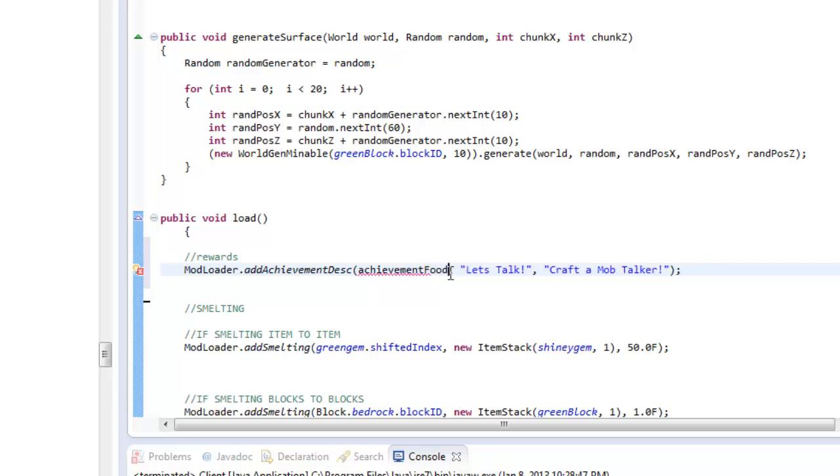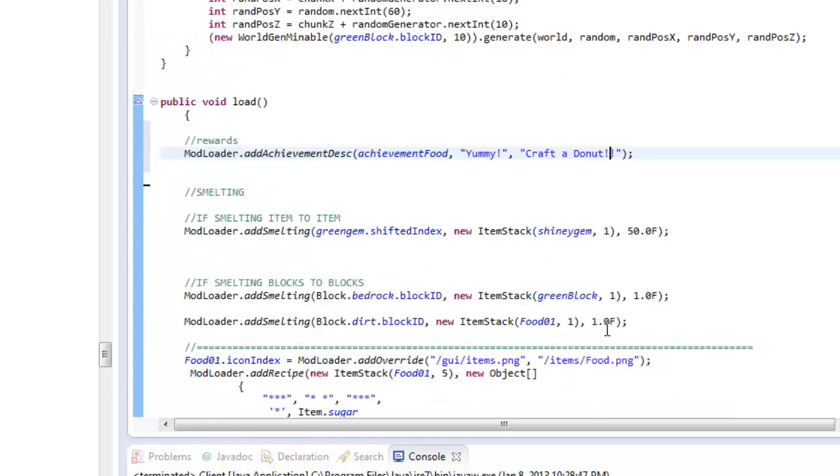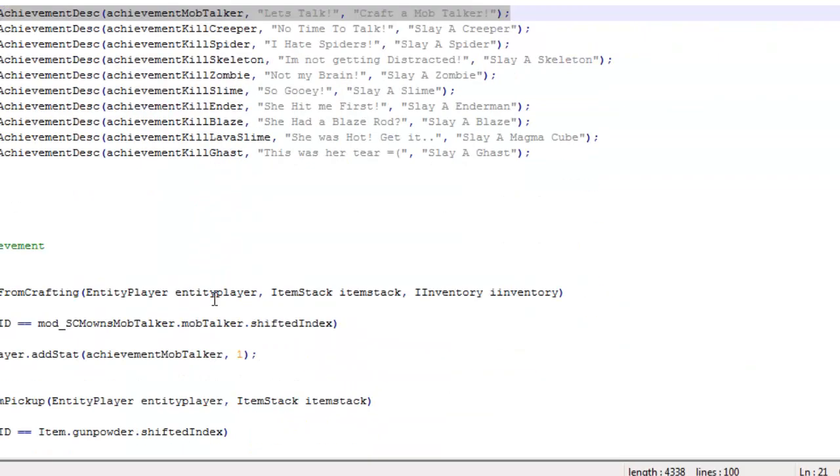Remove achievementMobTalker and put achievementFood. What is the achievement called when you first get it? Let's remove that and put 'Yummy' since you crafted yourself a food item. And how can you obtain the Yummy achievement? Remove 'craft the Mob Talker' and put 'Craft a Donut'. So you craft yourself a donut in order to get this achievement. Now that we've added that line of code, it's time to add the final bit of code - you have to tell your game how you're gonna get this achievement.